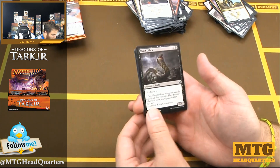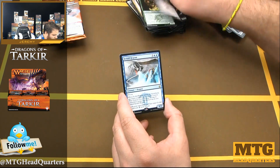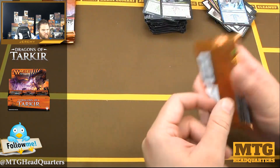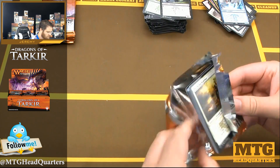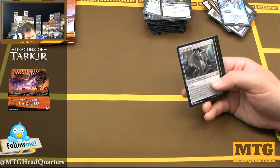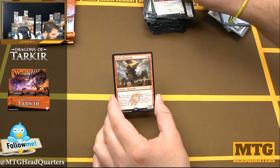Ukud Cobra — this thing was a beast to get around, so basic but hard to deal with. Circle of Elders, Marang River Skeleton, Icefall Regent — wow, we've really opened some powerful cards. There's a lot of power in Dragons of Tarkir I guess — I'm either misremembering it or the cards just got stronger in decks over time. Sign in Blood — wait, Sign of Ugin, Explosive Vegetation, Order of the Ebon Hand — Order of Ojutai — and Crater Elemental. And a foil Ojutai Interceptor.